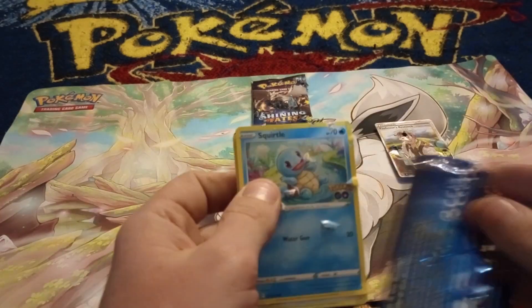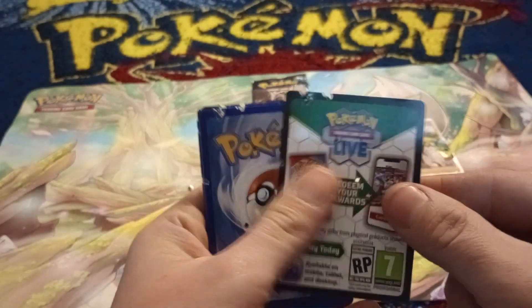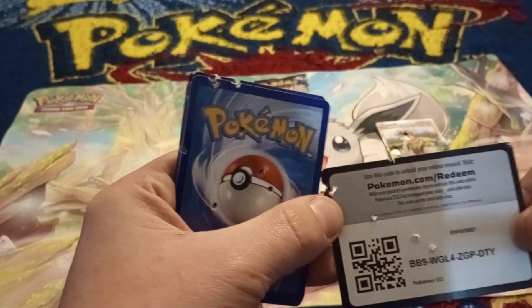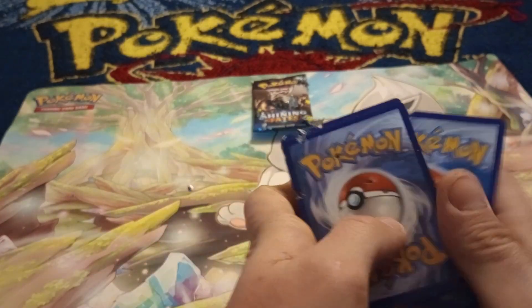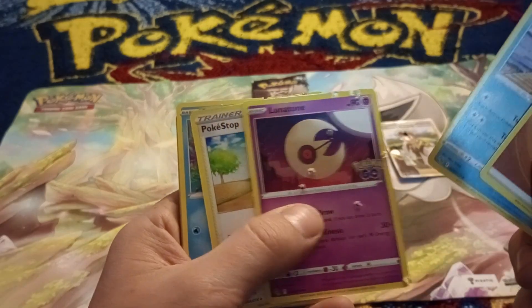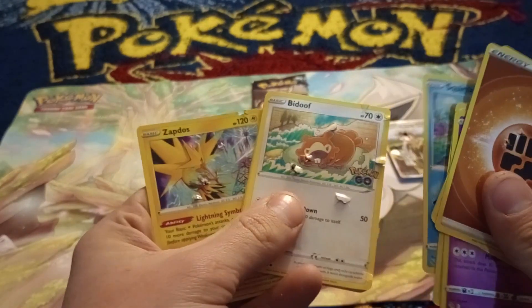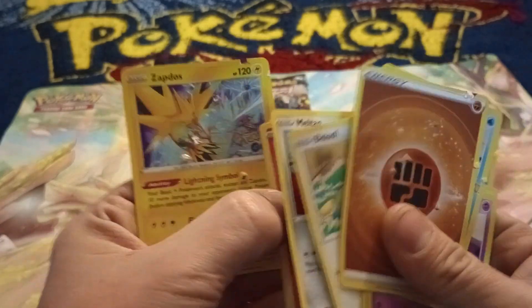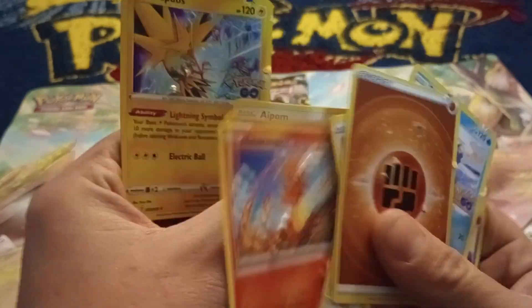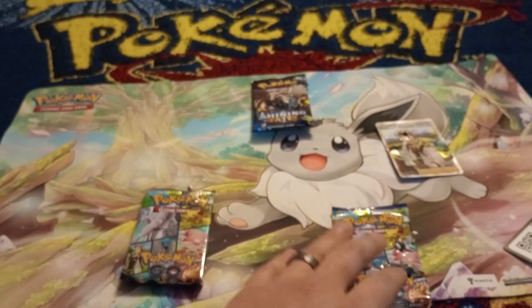Oh yeah, you can see a little bit better what it looks like right here. Code card for you guys. Let's try - Fighting energy, Slowbro, a Pokéstop. These really want to stick together, man. There's the Bidoof. I'm having such a hard time pulling these cards apart. And there we go. No good hits for the shotgun packs.